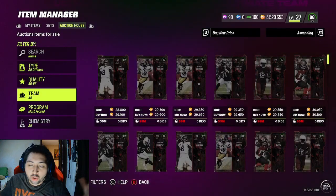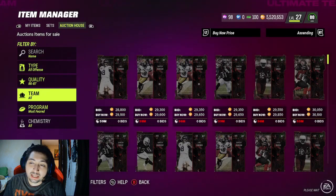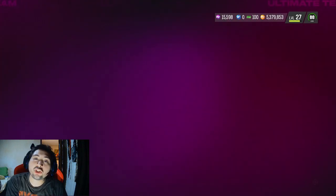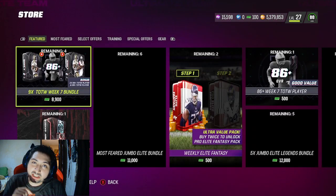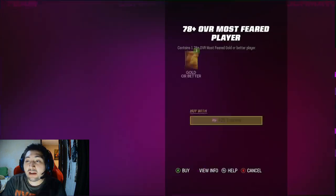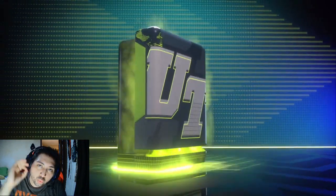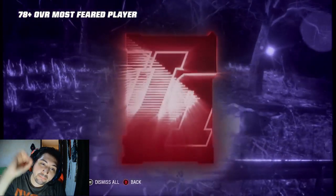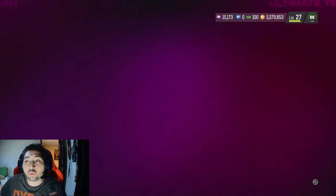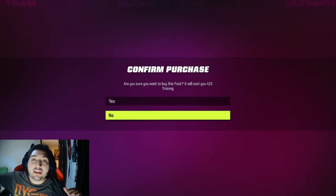After you get your cards and do the re-roll, you get the idea. Now that you've got all your 15,000 training — which I showed in the video — even though there are no LTDs in packs right now on Wednesday, you can still make a lot of coins. You are going to roll all 15,000 training into this pack. I'm not going to let you guys sit through probably 10 minutes of me rolling.